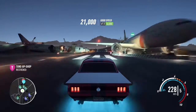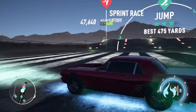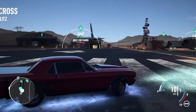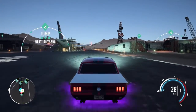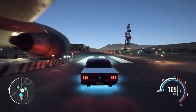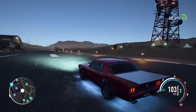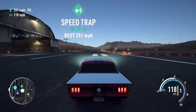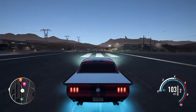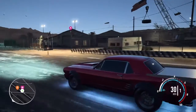As you guys can see I did hit 219, and this is one of the starter cars - the derelict that you unlock. Those are the things that you guys will need to focus on: acceleration, speed, and nitrous to get that nice perfect build for your drag cars. Usually I'd be using the Corvette but I used the Mustang here.